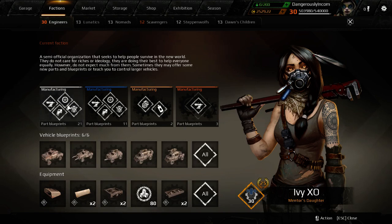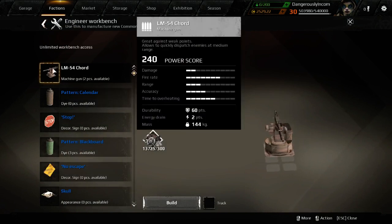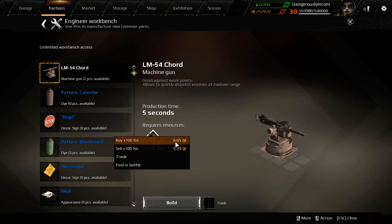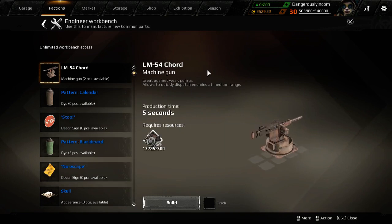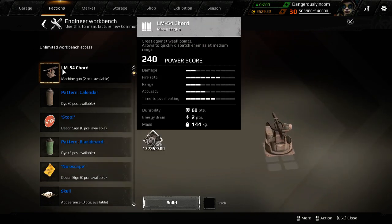Engineers get a white workbench; everyone else only gets blue, yellow, and orange. You can ignore the white workbench. Firstly you can make white equipment, which you don't want to do — 300 scrap costs 18 coins, whereas you can buy a cord for 10 cents. So you don't want to be making these things.